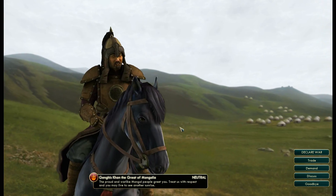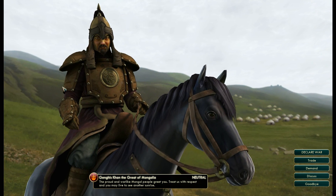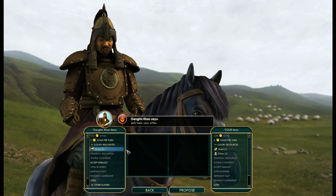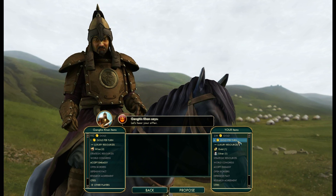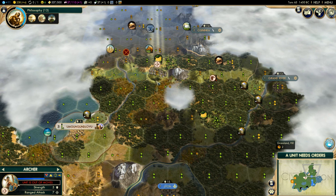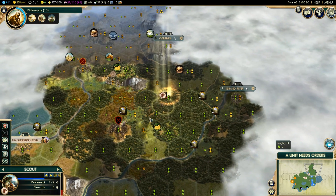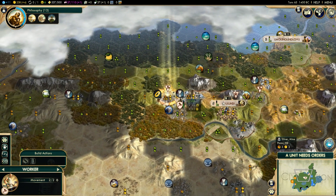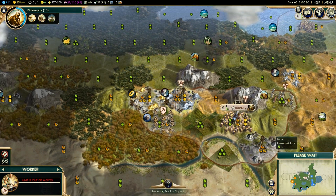We have just found Genghis Khan the Great of Mongolia — I was not aware that this guy was present on this map. Because of the trade with France, we actually have income of four gold per turn. If we can maintain that income we should be just fine. I do apologize for any background noise you may be hearing — I have my window open because it is very hot, as you'd expect in the middle of summer.